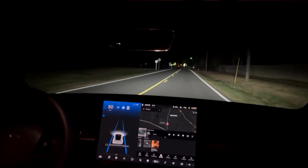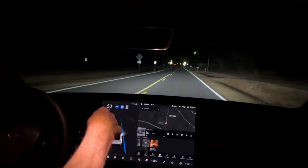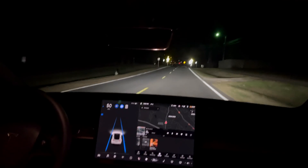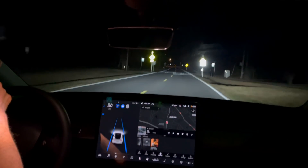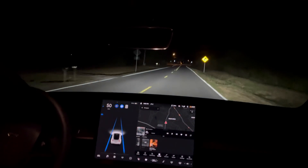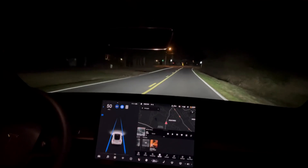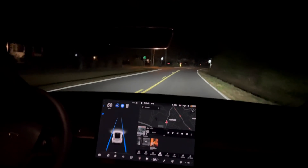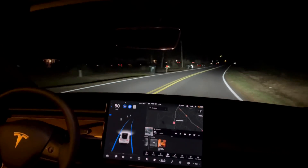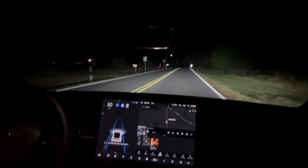It doesn't seem like it's the beta software but it definitely seems like it's an improved driving experience over before. It's starting to figure out lane lines because this is an unlined road - just double wide with no actual line - but it's got an estimation of where the lines are. It should hopefully stop at the stop sign with the cruise control.